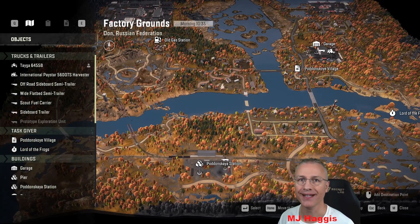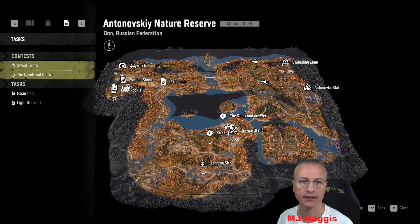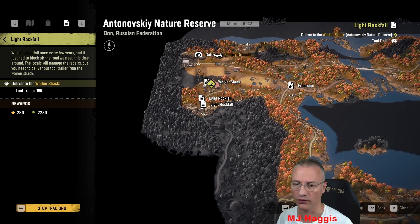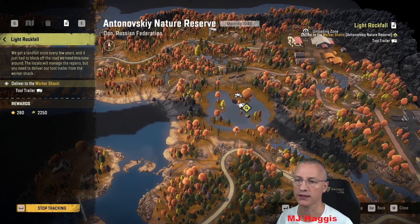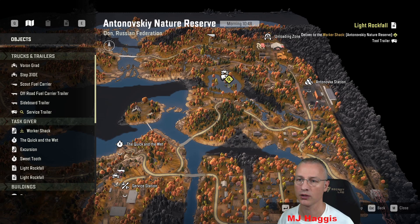I tried coming up here with the Paystar Harvester in a previous episode - that went badly wrong due to a rockfall. The task is we need to drop off a trailer there, and the trailer is this one we've seen a few times when we've come around this bottom road. You can see that trailer stuck. I had the crane - the Vorongrad, that's right - the Vorongrad that was over here with the pipes. I took it over there to activate the mission.